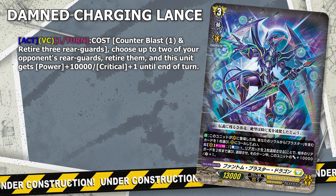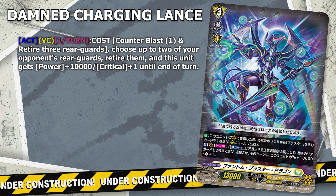Phantom Blaster Dragon wouldn't be Phantom Blaster Dragon if he didn't have Damned Charging Lens. This is his main effect where he is able to sacrifice his own units for his own selfish personal gain. In this iteration, he's able to retire three of his own units for two of his opponents', and he gains an additional 10k power and a critical. This is great to not only put pressure on the Vanguard attack itself, but also to destroy your opponent's resources and field setup. So against decks that rely on specific fields, this ability can be devastating.